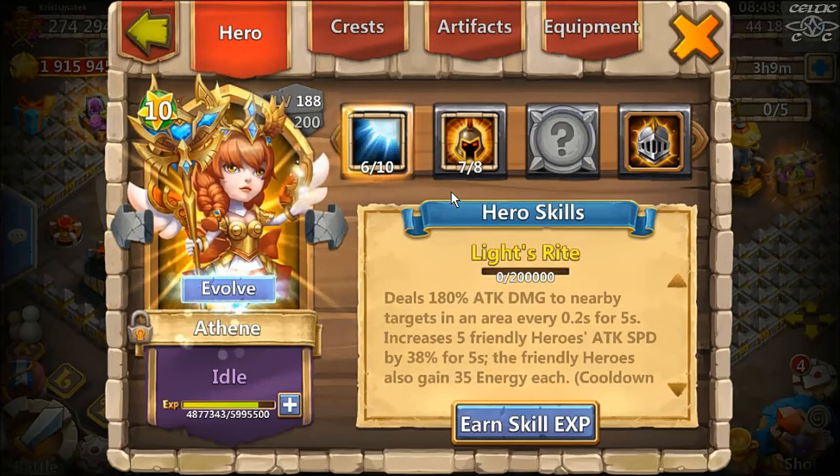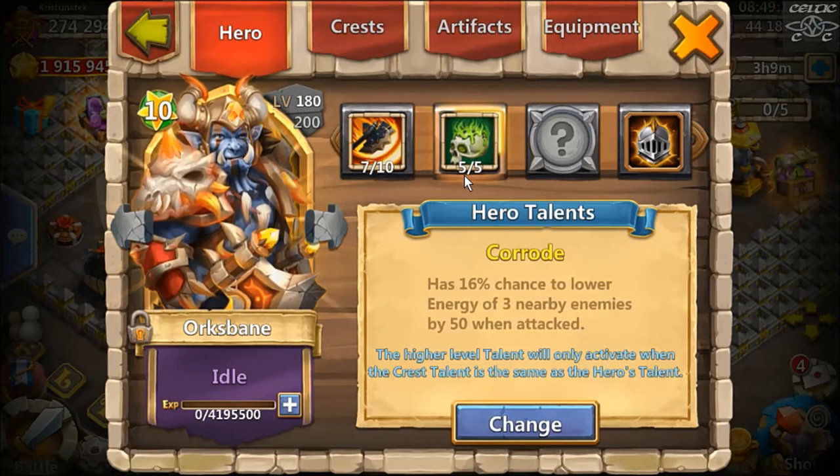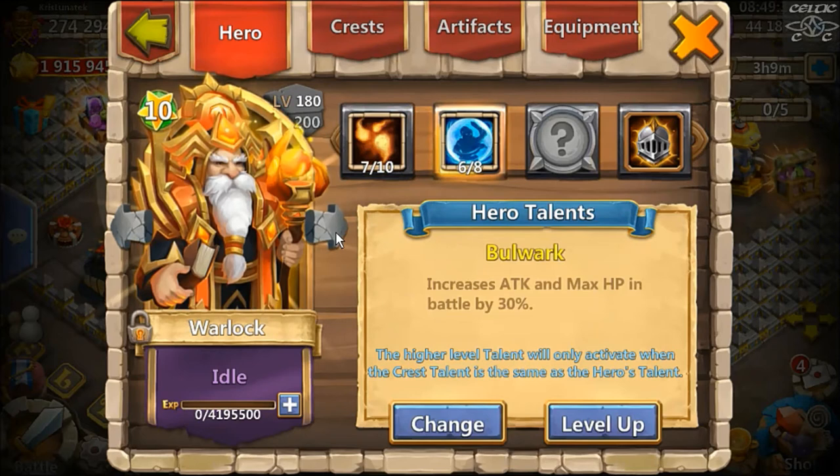I'm sleeping on Athene a little bit because I'm putting so much work into Sasquatch, but she may become a major player. I managed to get a War God and leveled it up to level 7. I got her single evolved up to 188 — she may become big in the future. Corrode for Orcsbane — he's a backup healer. Corrode is a good choice for PvP modes. Seven War God on Santa Boom — War God is the best choice for him.